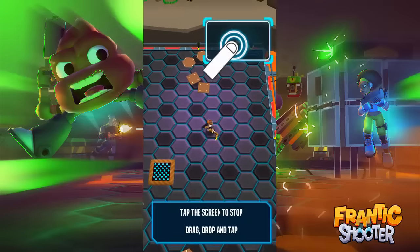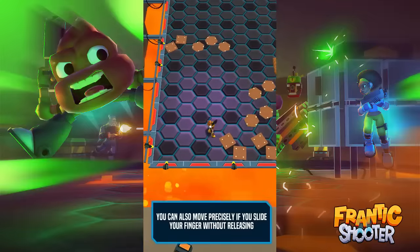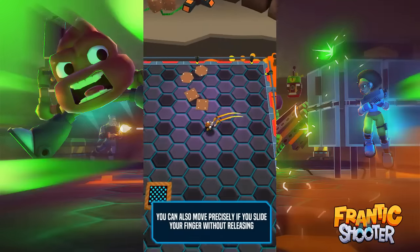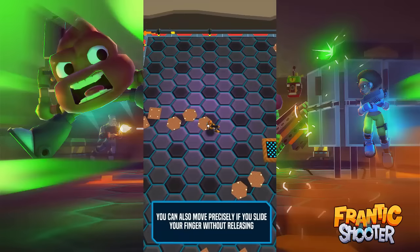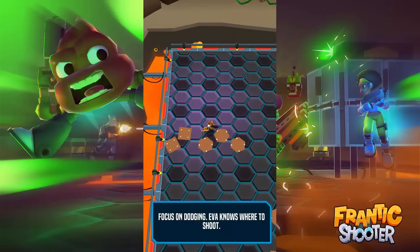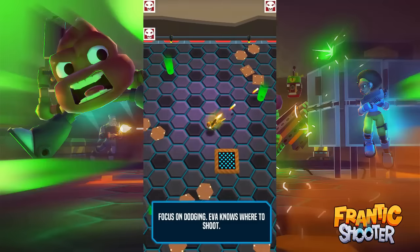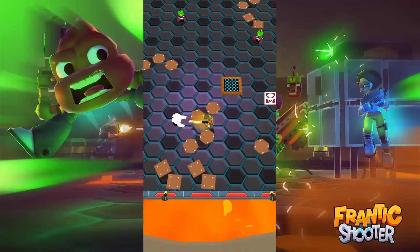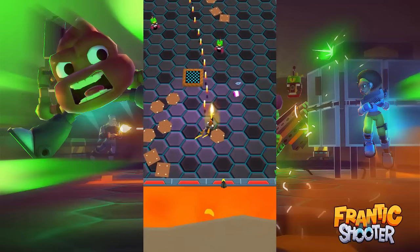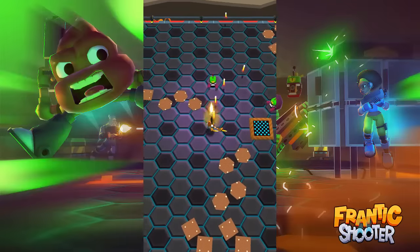The slide-to-move is kind of weird because different points feel a little different, so you can move just a little bit or move a lot. Slide your finger precisely without releasing. Focus on dodging - it even knows where to shoot. This person's name is Evil, and this is a top-down shooter.